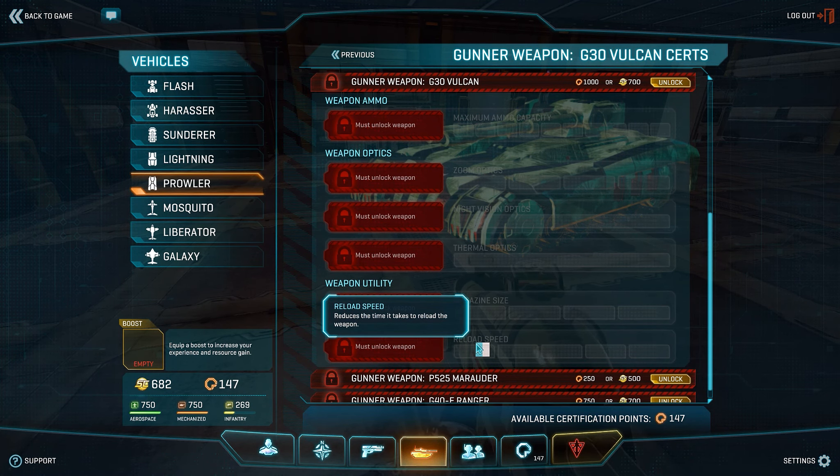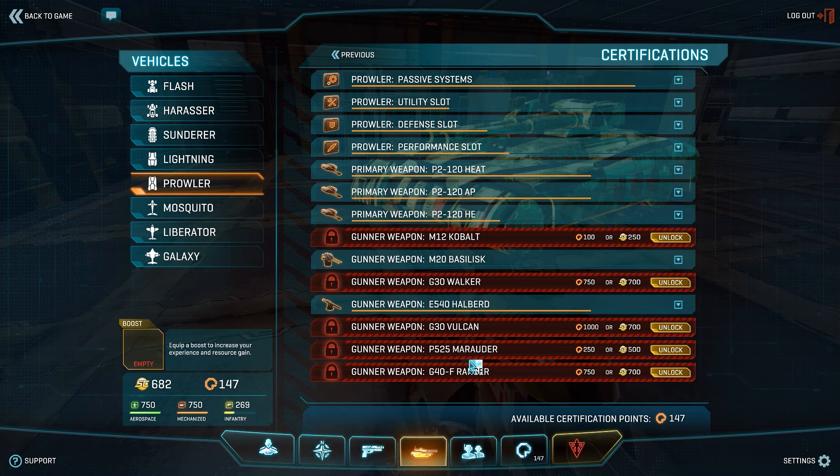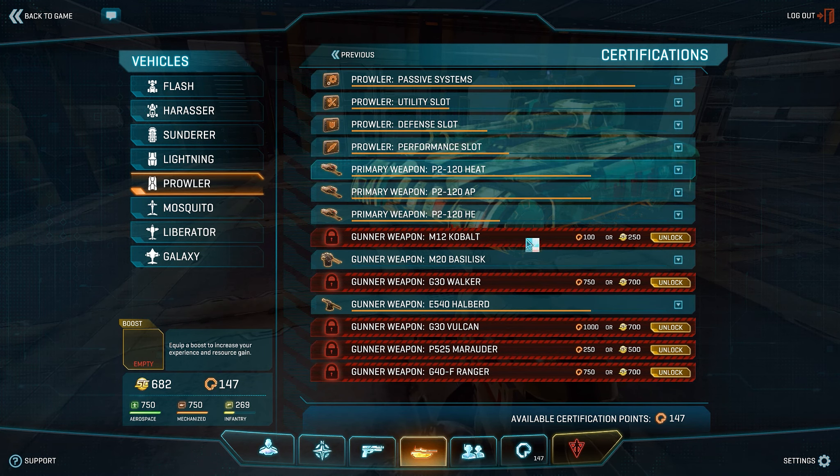I don't run the Vulcan because it goes against my playstyle for the Prowler — not really my cup of tea. And the Marauder, again, is short range with quite a tight arc on it. So that's really it for the weapon loadout.